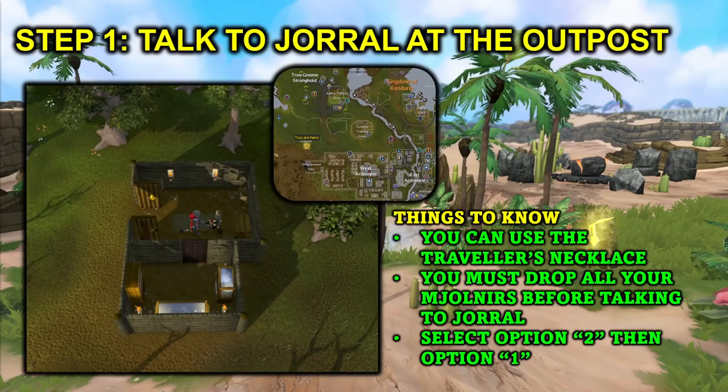In terms of the steps — step one is to talk to Jorl at the outpost. You can teleport to the outpost using the traveler's necklace. You will want to make sure that you drop all of your Molnirs before talking to Jorl, as this will enable the chat options. Drop them, talk to him, then select option 2 then 1, and that will get you the enchanted key so you can go hunt for more.